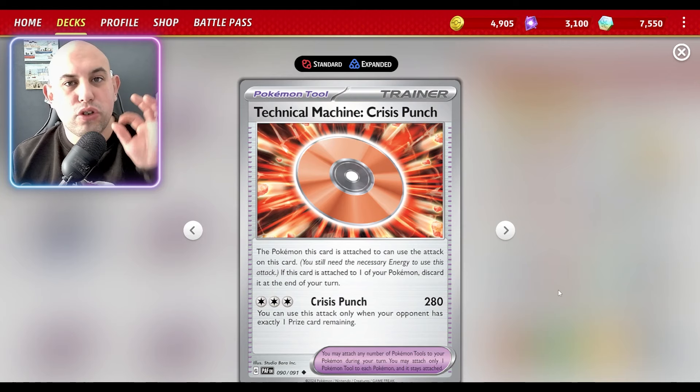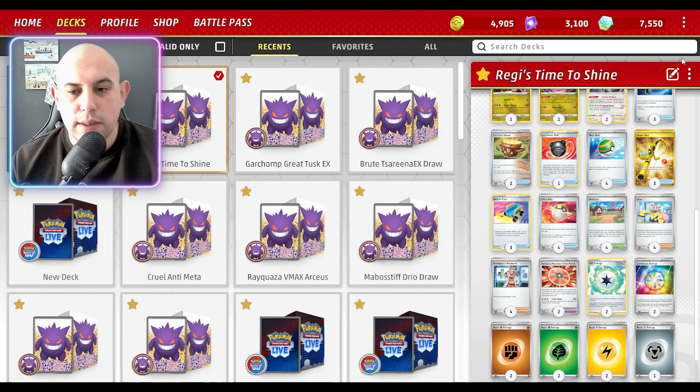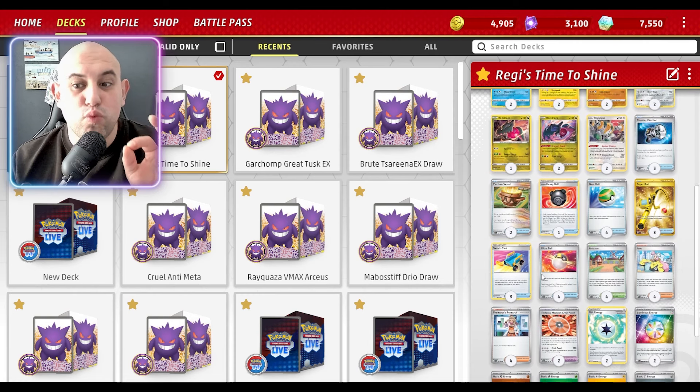It's very good against certain weak archetypes — weakness, counter catchers, Earthly Vessels, Luminous Energy, Gift Energy. We are using a new Crisis Punch which really works well in this deck because we are single prize. We've got chunky HP so they can't one-shot us very often. 280 damage — we can accelerate free energies really easily, 280 winning the game.